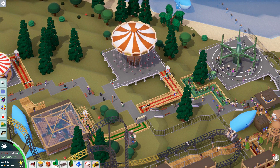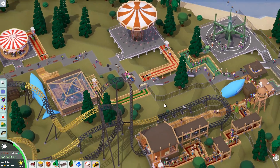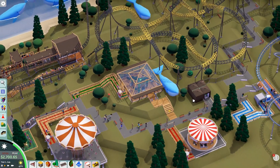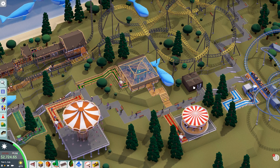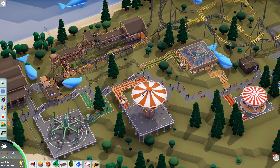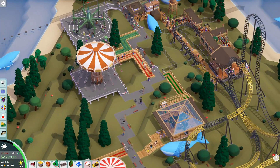Alright, so we got two new rides in. We eliminated some vandals. Where's our staff room? Because that's a tired boy. Oh, it's all the way over here. I should move this now because it's not in the middle anymore. It's out of the way. If I put it over here it's way better. So I need to do that as well.